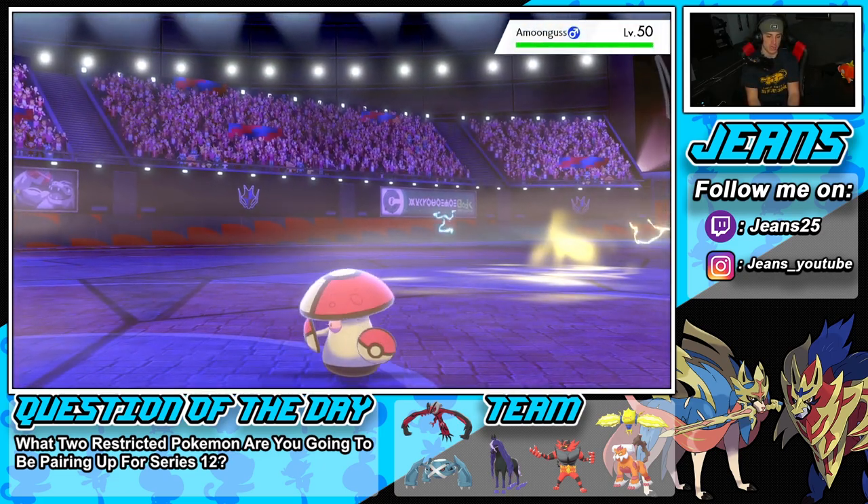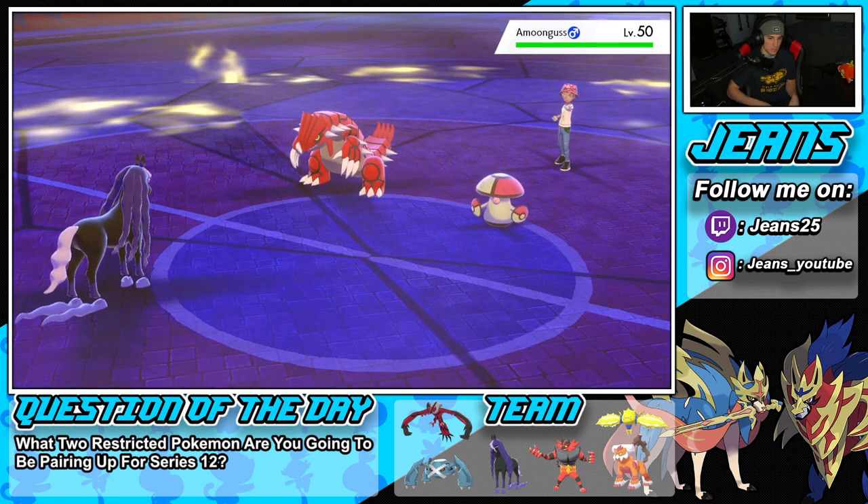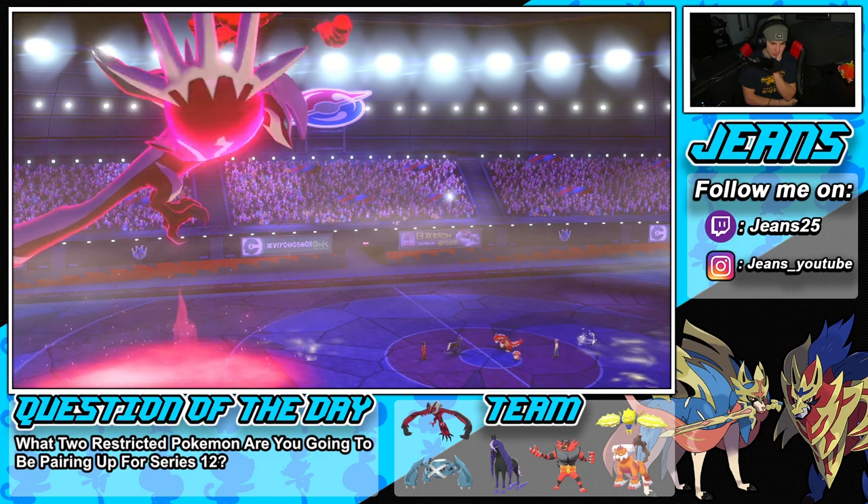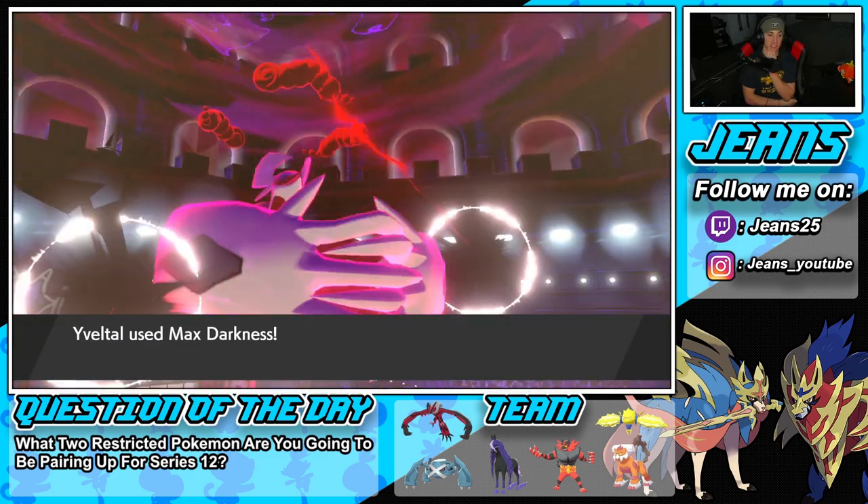Okay — I'm actually fine with that. Groudon is gonna protect and I can just go into Oblivion Wing, get back a ton of HP because I do have speed. We did use one Airstream so we are plus one on speed, so we have speed all day. I can go for Oblivion Wing.